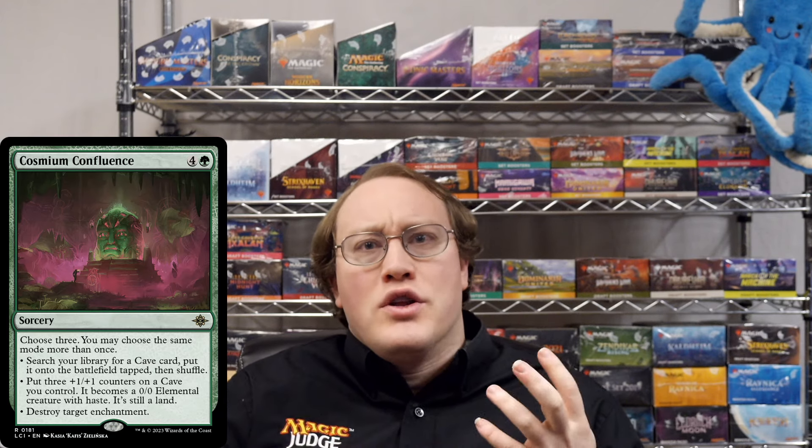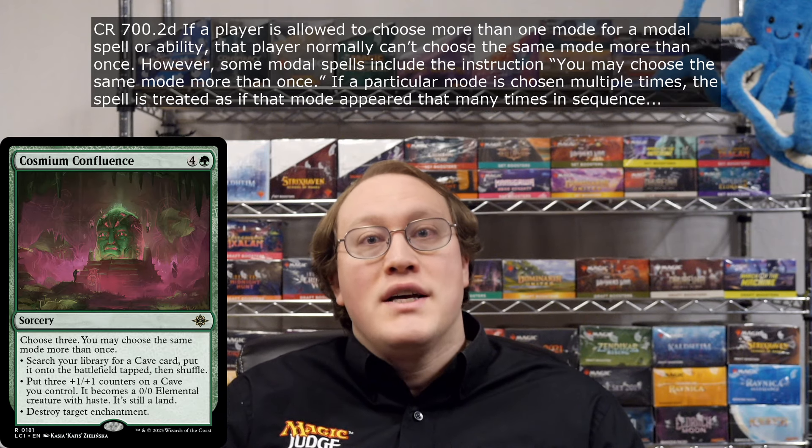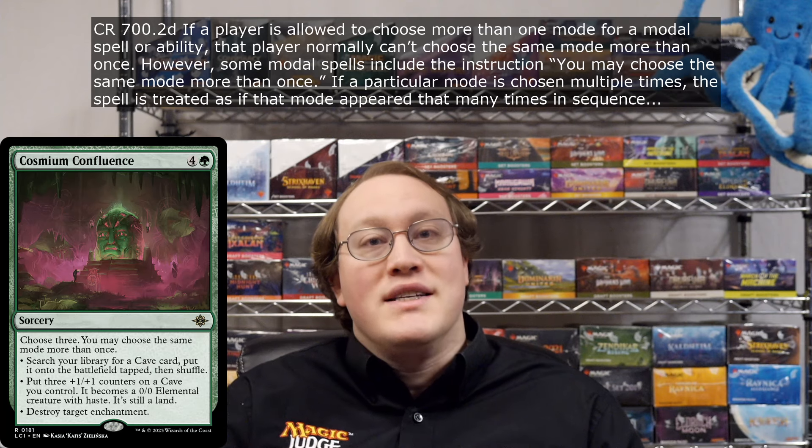Since you are able to choose multiple modes, some people think that the order you choose the modes corresponds to the order that the modes happen in, but that's not how it works. To borrow an analogy from computer science, the modes you choose form an unordered set rather than an ordered list. If you have a spell like Cosmium Confluence that allows you to choose the same mode more than once, the spell is resolved as if that mode appears the appropriate number of times in a sequence. Therefore, this trick wouldn't be possible if the modes appeared in the wrong order.